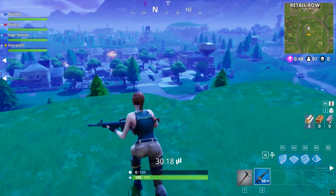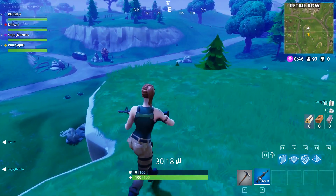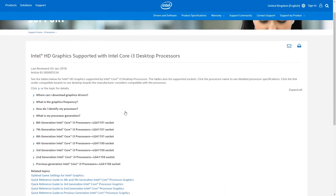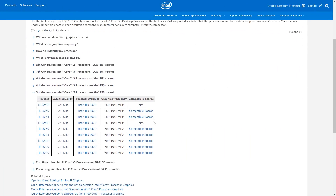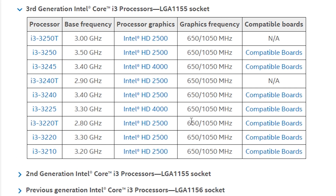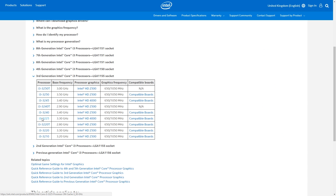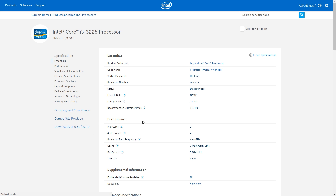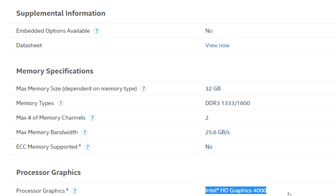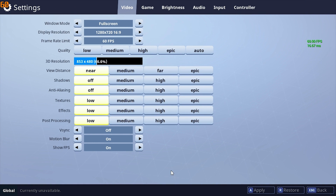So then, can this Unreal Engine based title run on the minimum stated developer specs and if so, how well? Let's find out. HD 4000 graphics started appearing with Intel's 3rd Gen Socket 1155 i3 desktop processors, the cheapest of which was the 3225. At 3.3GHz this exceeds the 2.4GHz minimum requirement, which is likely associated with the mobile i3-3110M.